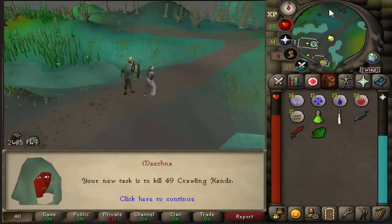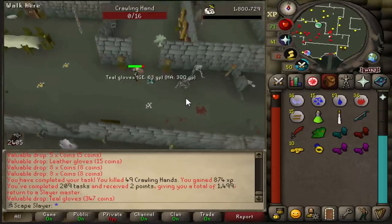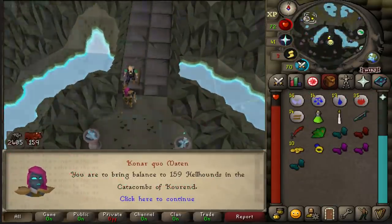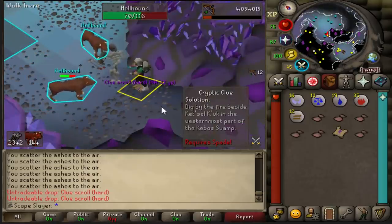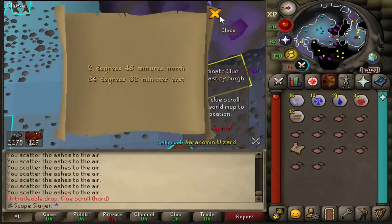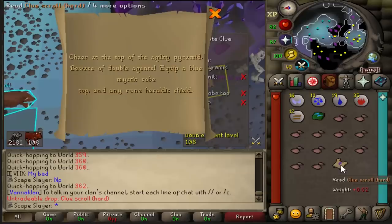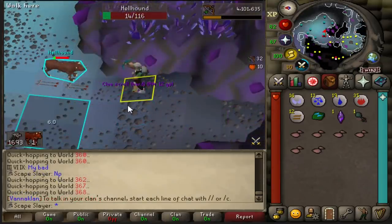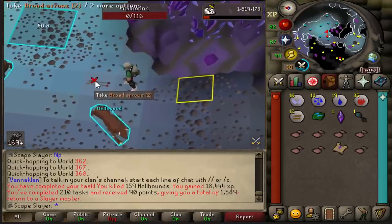Crawling hands — not too interesting. We're about to finish our crawling hand task, and that is task 209. Now I'm going to do a task at Konar again to get more slayer points. We get hellhounds — not too great. We got a clue scroll but unfortunately I cannot complete it, so I'm going to have to drop it. However this one I can do, so that's nice. A totem piece — that is so nice to get! Another clue that I cannot do. Another brimstone key. This is going to be the final kill of the task and I got only one clue I can complete, so I'll hold on to that and juggle it whenever needed.